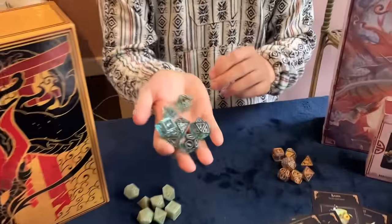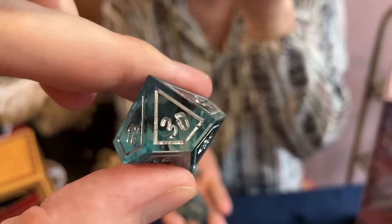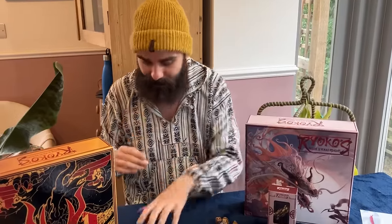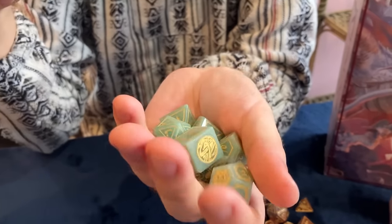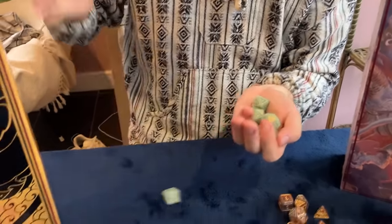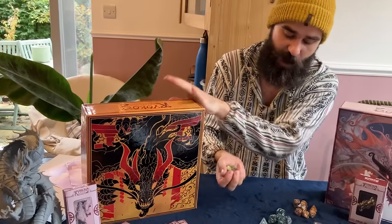Now the sharp edge resin dice - the camera really can't do them justice, but they've got this ink internal effect running through them, sort of smoky inside. Being sharp edge resin, they're higher quality and much easier to stack if you like stacking dice. These come in the cold box. Then the highest quality are the real jade gemstone dice - absolutely beautiful. They're solid material gemstone, not too heavy. Unlike pure hard metal dice that can damage a table, these won't because they're solid all the way through and perfectly weighted - they roll really well. These are the premium dice, only in the deluxe box.